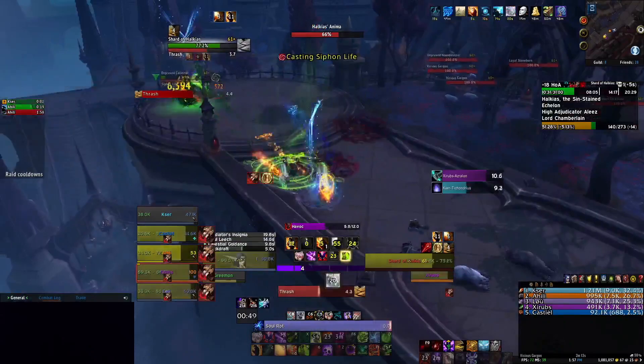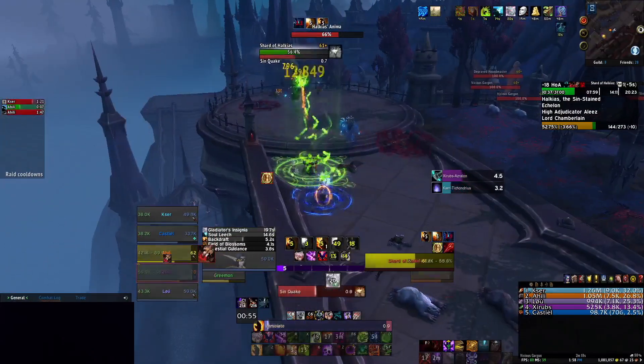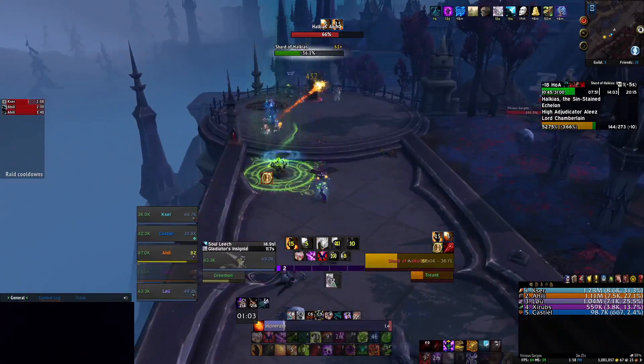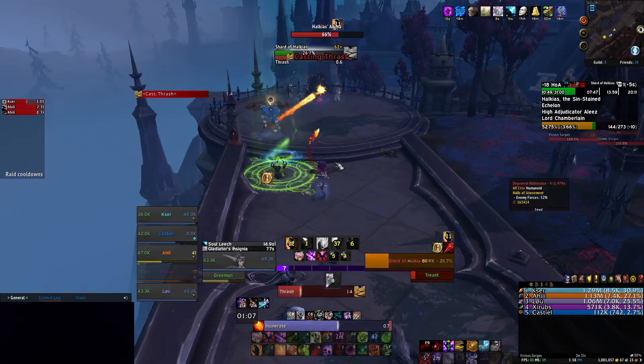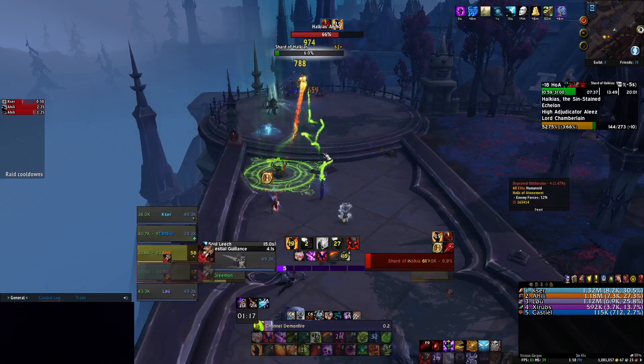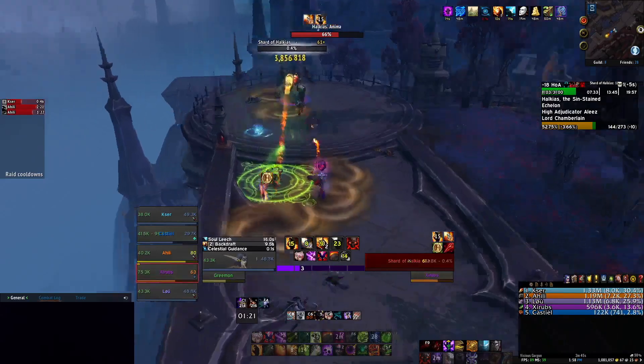Kick the Cluxons, and then just kind of max range from here. I really like the Roaring Blaze talent specifically in dungeons because it gives you a lot of single target that you wouldn't otherwise have.